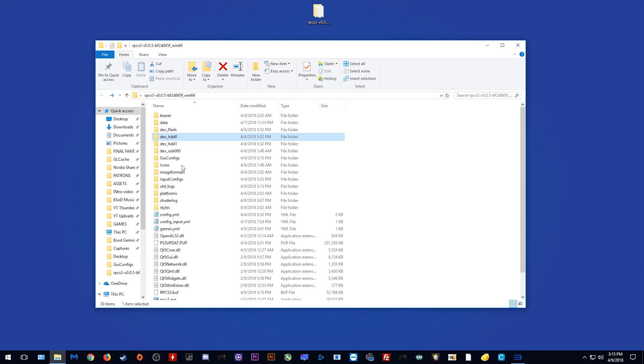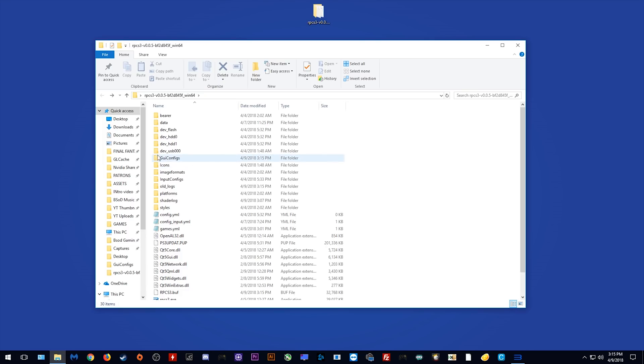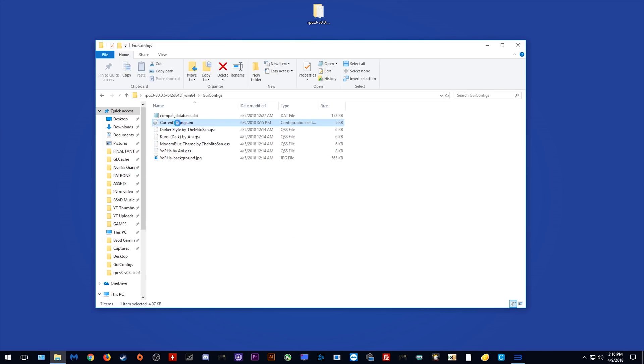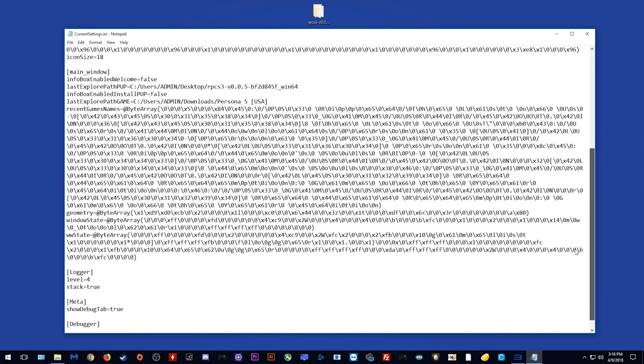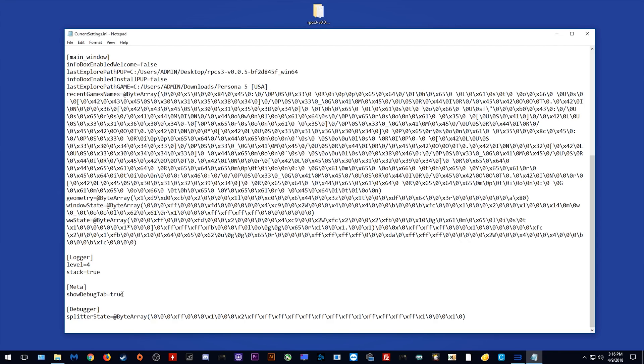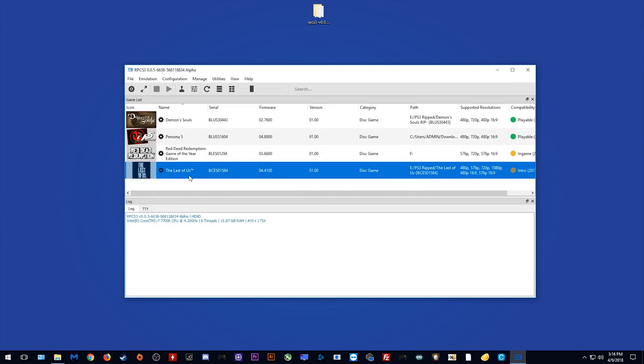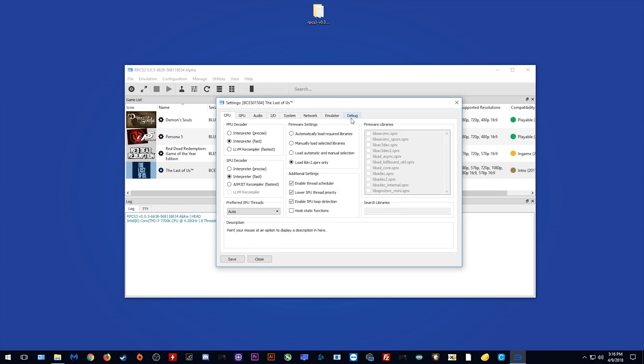Now let's come back to our main directory, and before we do anything we need to come to this GUI configs file right here. You want to open this currentsettings.ini — I know this is a wall of text — but what you want to do is scroll down this page and find 'meta_show_debug_tab equals true'. You want to make sure it's equals true, not equals false. If it's equals false the debug tab will not show up and we will not be able to turn on one of the essential settings. So once you're done with that, click File and Save, and then come into RPCS3 itself, right-click on your game and come to Configure. As you can see, the debug tab has indeed appeared, so let's go over some settings.